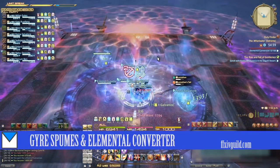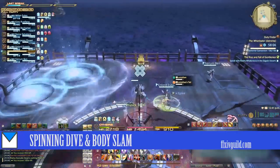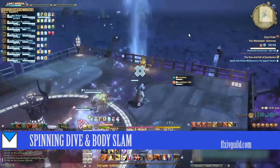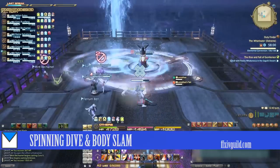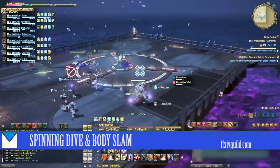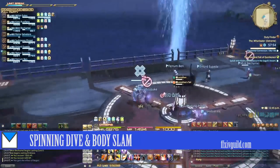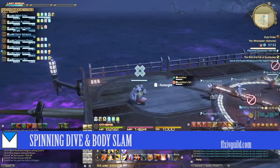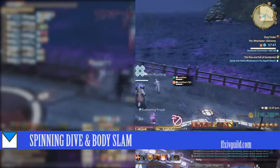At points during the fight, Leviathan himself will dive underwater. After a few seconds he will telegraph his location with a geyser at one of the edges of the platform, and then will do a spinning dive in that direction. During the dives there will also be bubble AoEs that originate on a player's position. The third telegraphed Leviathan is a body slam, which causes the entire platform to tilt in his direction and will cause your entire party to slide towards him.